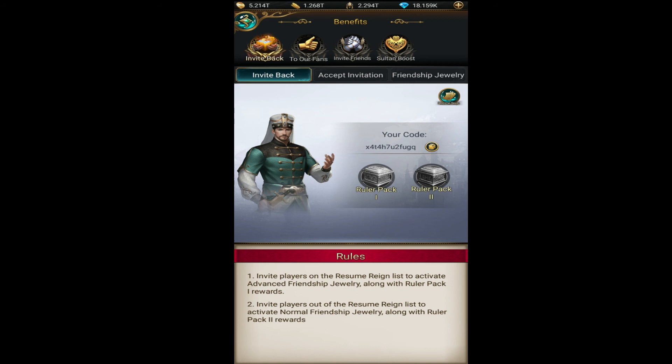Don't waste your time inviting players who have been offline for months or years from the resume-resign list — only try with those who are online. Make sure you don't waste effort. Instead, use dummy accounts: make them offline for 15 days, then you can get at least 100 diamonds and one normal jewelry. That's still more than the one almighty badge you'd get from completing those jewelries. That's all for this video — see you in the next one!